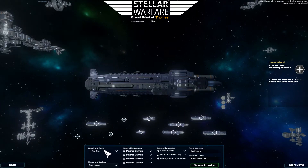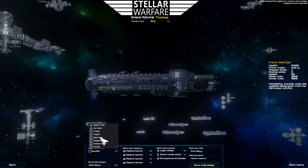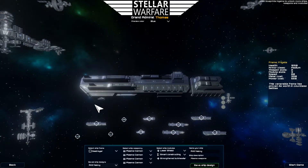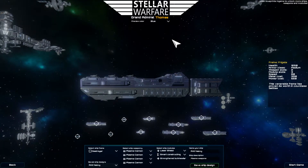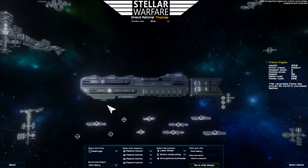Another important topic are the weapon slots. As you can see on, let's say, this destroyer, there are three weapon slots at the top and one weapon slot at the bottom. This means that if there are targets flying over the ship, they can easily be hit by the top turrets, and vice versa with the bottom turrets.